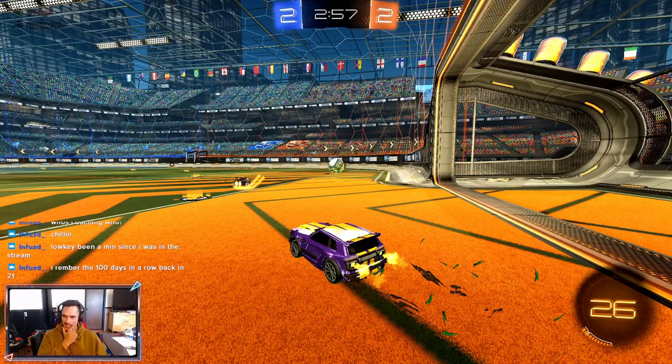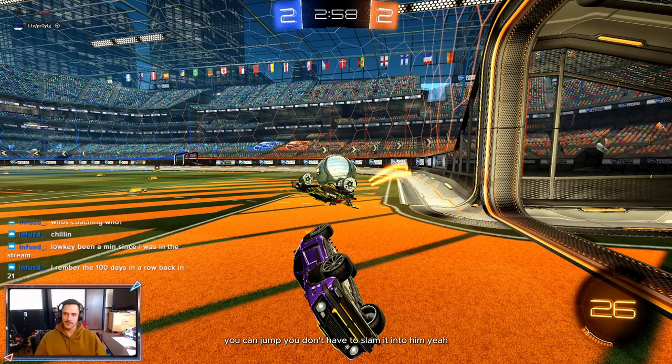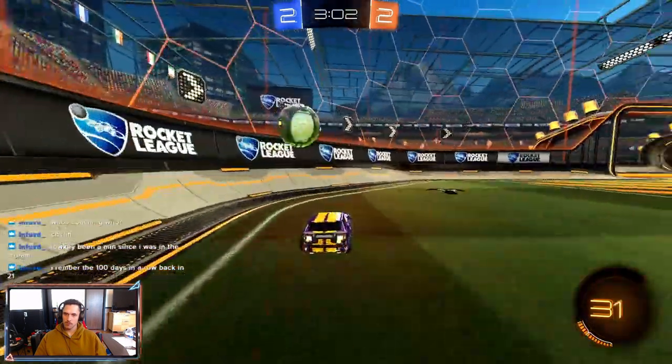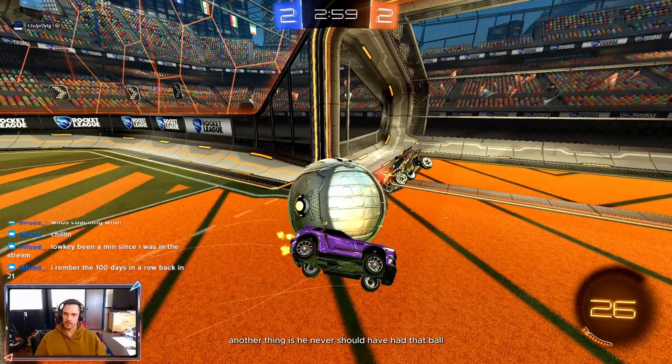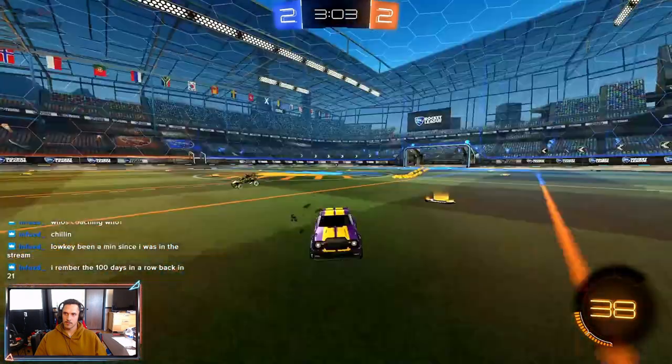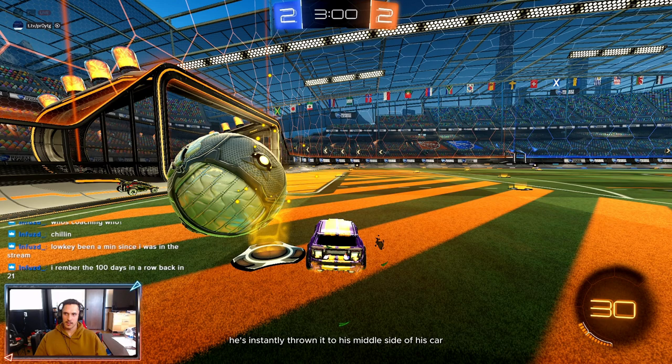He could have waited a little longer — you can tell he's jumping and he still has the ball. He didn't have to slam it into him. He could have just gotten it and turned around to take the boost off the wall. Another thing — he never should have had that ball on his left side of the car that far. He should have just kept it right next to him. The way he's instantly throwing it to the middle side of his car is an instant 50 and an instant win for the other team.